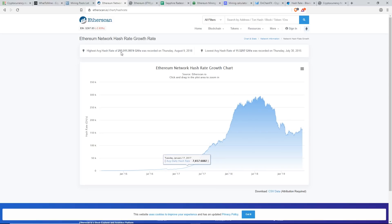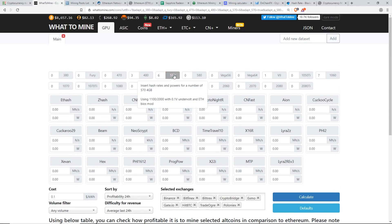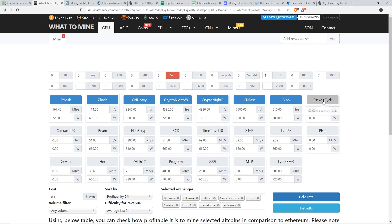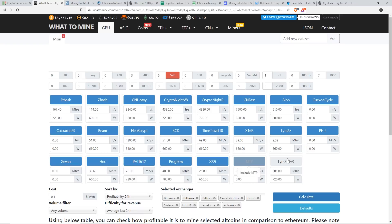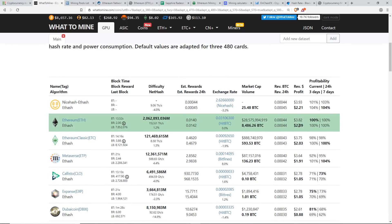WhatToMine is a generally good website to figure out the average of what your mining rig or a single GPU can make. Say for example you have six RX 570s — you go to WhatToMine, click on six of them, put in your cost per kilowatt hour, say 10 cents, and hit Calculate. Make sure they're all enabled. A 6x RX570 rig will make after 10 cents per kilowatt hour: $2.09 mining Ethereum.